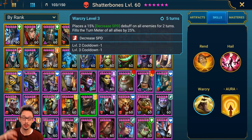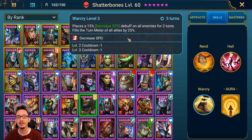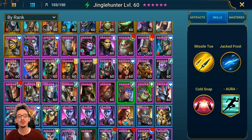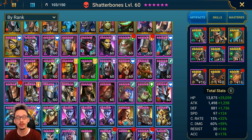I wanted him to be fast with a little survivability and enough accuracy, although it's a little low — it still worked for stage 21. We have an accuracy banner. As for the skills, I did level them. The original plan was for the Spicy Wing contest and then tag arena, so I invested in him because I needed a turn meter control champion, especially for these two skills: an AOE turn meter reduction of 30% with a 75% chance, which is decent, and a 15% decrease speed placed as a debuff — not a hit, which is nice — plus filling all allies' turn meters by 25%.